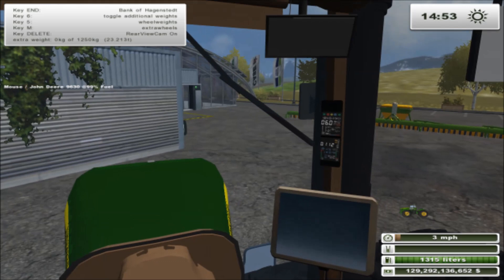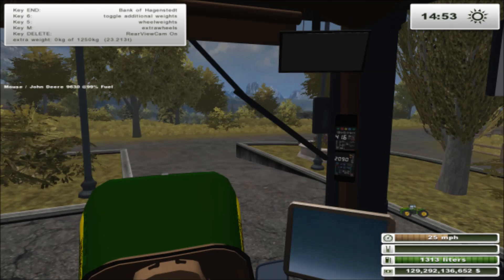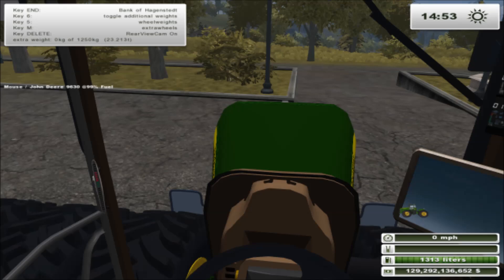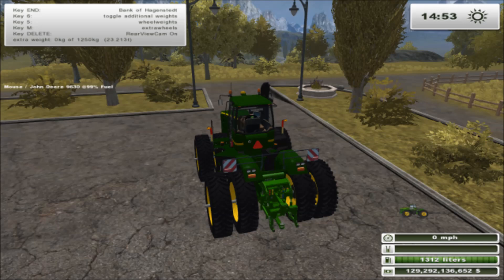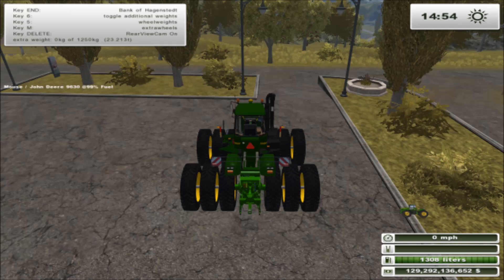There's also an RPM gauge over there and I think that's also the speed gauge, and I think it's somewhat accurate — I'm not exactly sure about that. If we go ahead and hop out to this view and hit the M key, we can shrink it down. Sorry about the interruption. Anyway, if you hit the M key, you can toggle the extra set of tires.